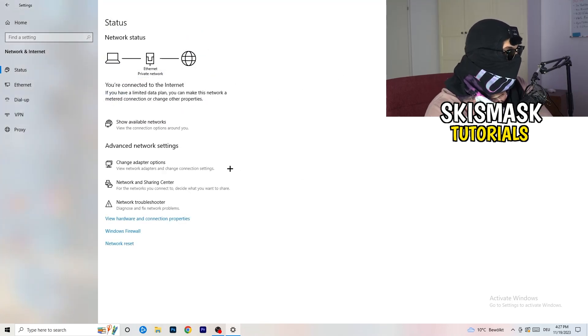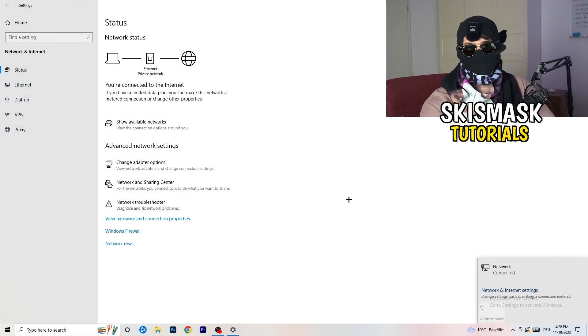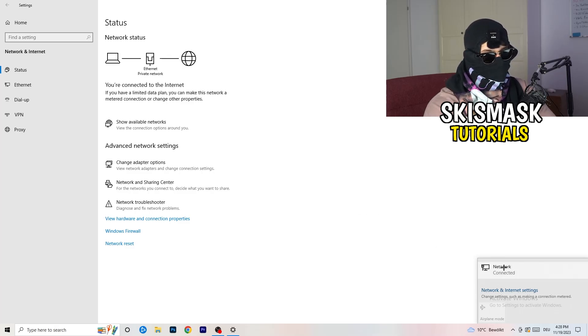Close everything and go back to your Network Settings. You can also click on Network Reset — simply reset your network and this will help with a lot of issues. Also go to Update Network Adapter or Driver and click on that. You can also find your IP address from here, and it will lead you to the relevant Windows window.